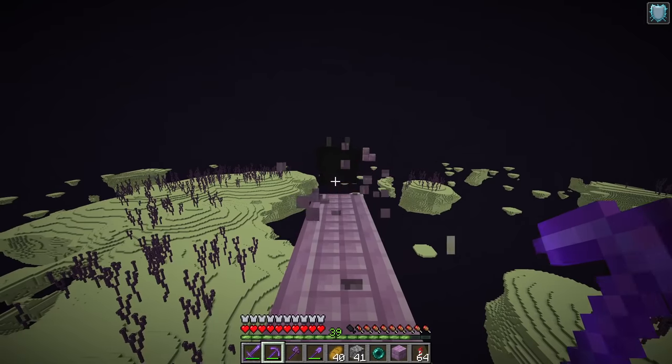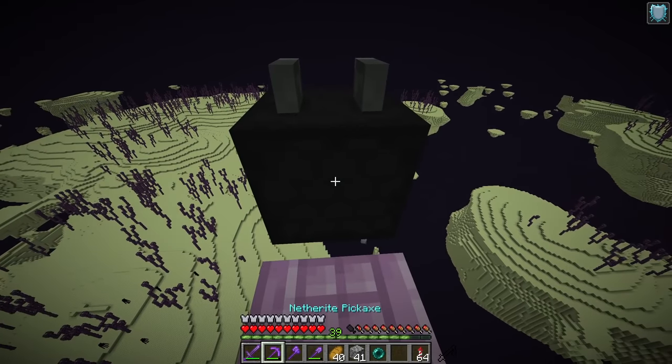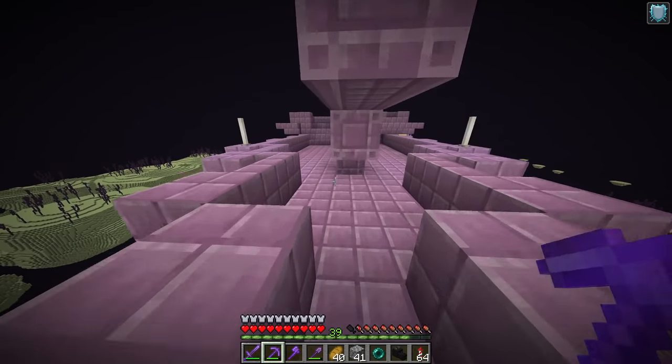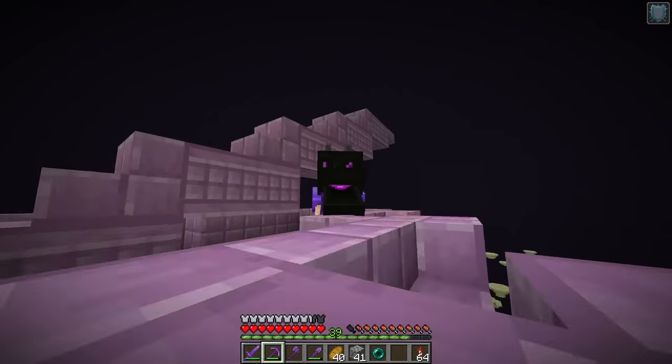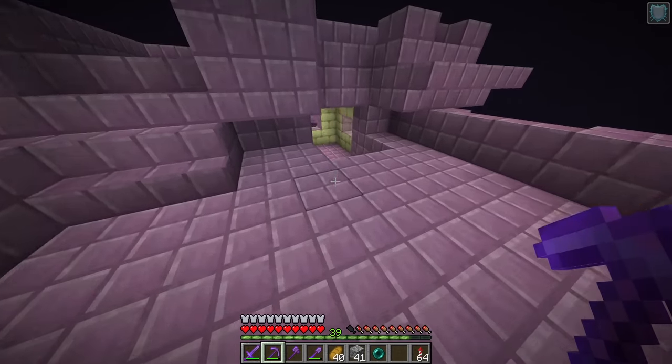We have to come over here very carefully and grab the dragon head. Let me make sure I have room in my inventory — I've had many dragon heads fall into the void because I didn't watch how much inventory room I had. And boom, we got ourselves the dragon head! Awesome. Put the helmet back on and let's grab ourselves the elytra.